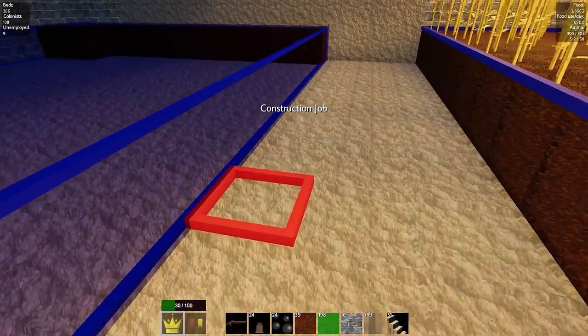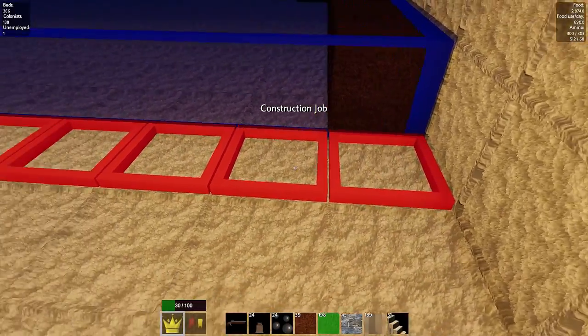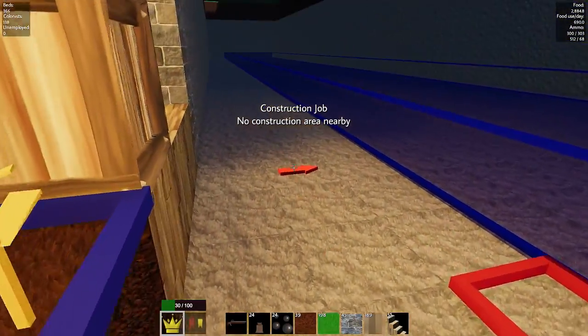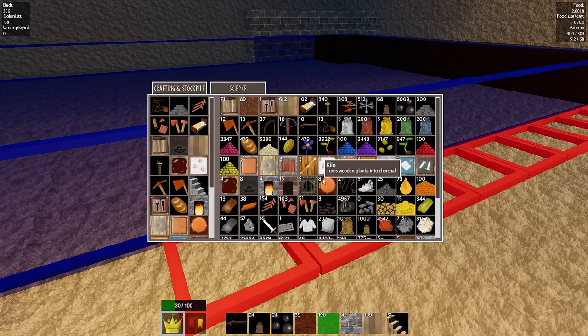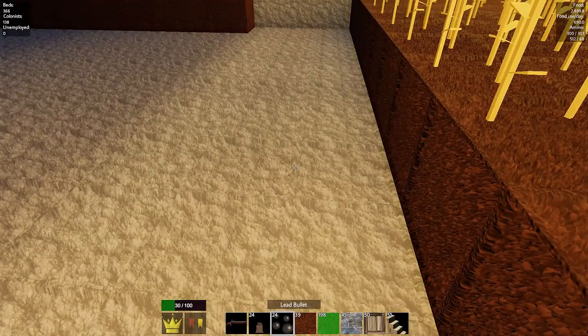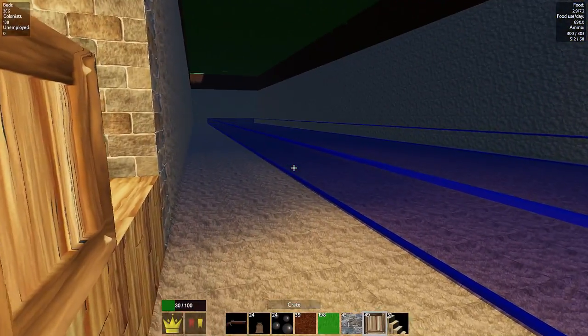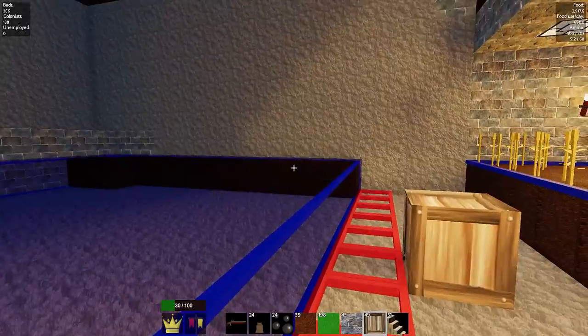So we'll come down here and get 10 of them all in here, just so they get it done really quickly. I love having people work for me - it's bloody brilliant. And then we'll just plop a crate there behind them so they can do their job. Those guys are doing that job.